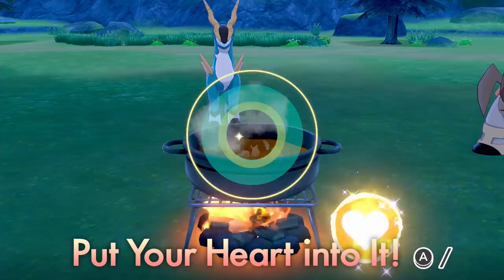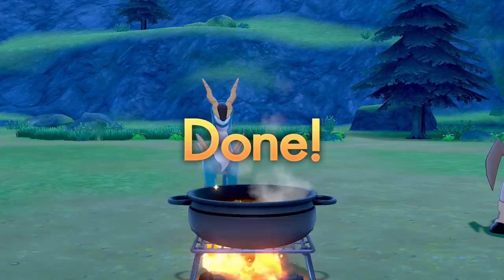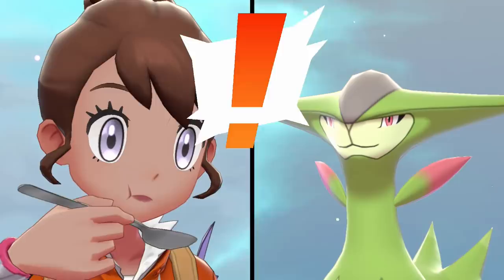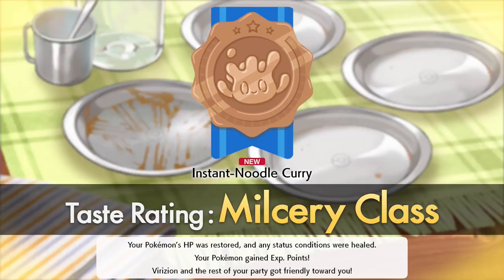Finally, gotta put your heart into it. You know what really matters? The ingredients, and the cooking time. Swords of Justice — enjoy some instant noodles! So weird that we're feeding this to our horses, but whatever, I'm sure Virizion will love it. Not even Copperajah-class. It's a good thing it doesn't matter how good or bad the curry is, huh?